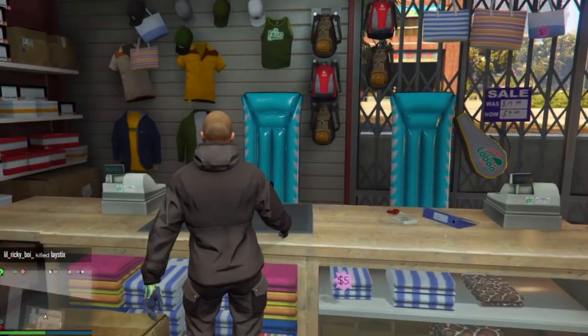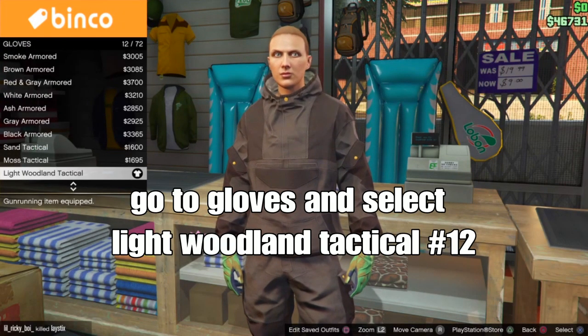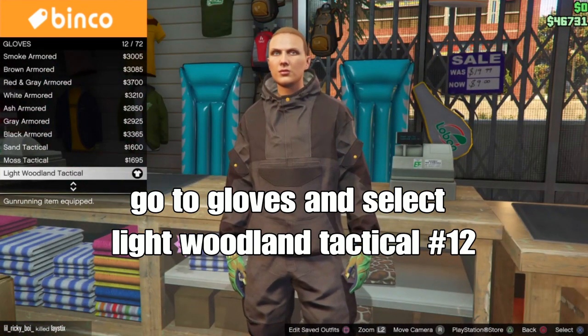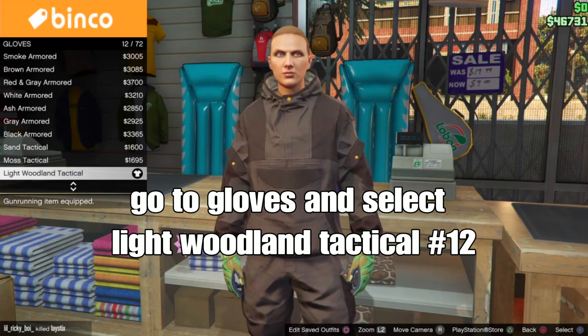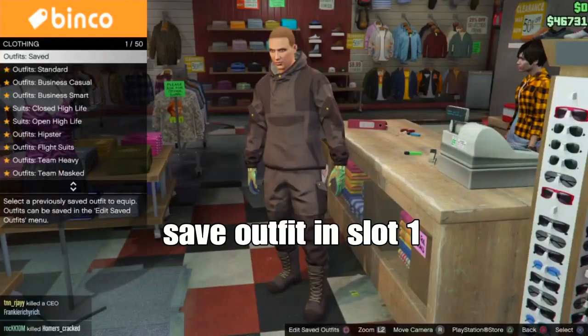We only need to transfer the pink pants. Go to accessories, go to gloves, and select the Light Woolen Taco Gloves — should be number 12. These are the basic racing-style gloves for our outfit. Remember to save your outfit in slot 1.